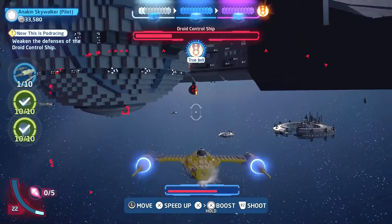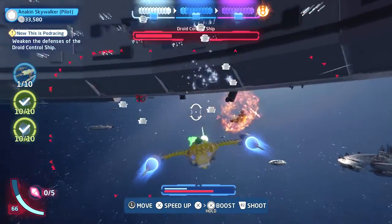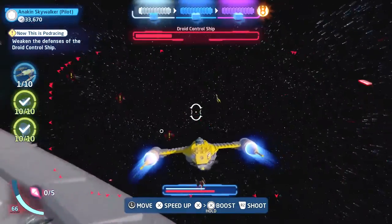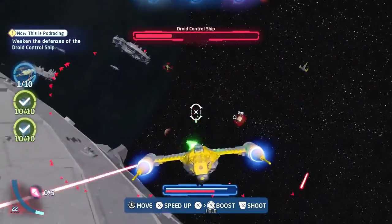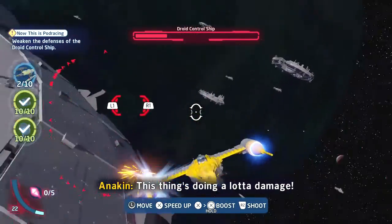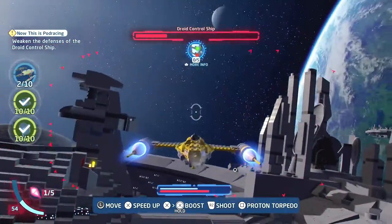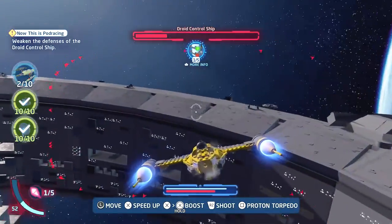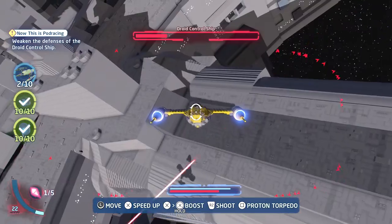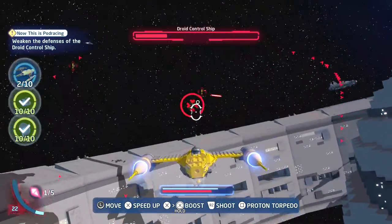We've reached True Jedi status — nice! First time I was able to do that in any of these episodes thus far. Still need to take out some Vulture Droids, so let's go ahead and handle that. That's how you do a U-turn! Oh no, my ship — I'm getting demolished.